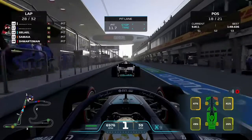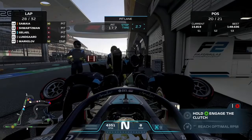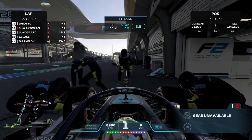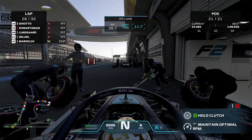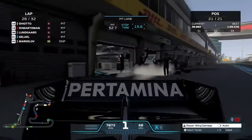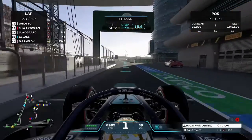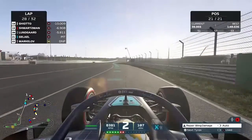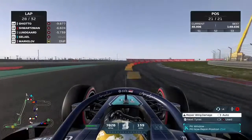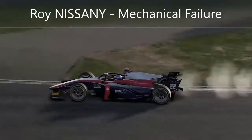We've got Luca Giotto in the pits right in front of us. As we head into the box to get another front wing on, there's no way we come out in front of Giotto — he leaves long before us. We finally get going again in 21st position. No more scheduled pit stops. We're on lap 28 of 32, so no worries about tyre issues now.